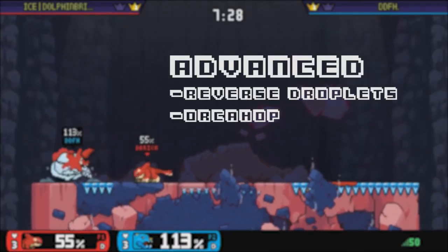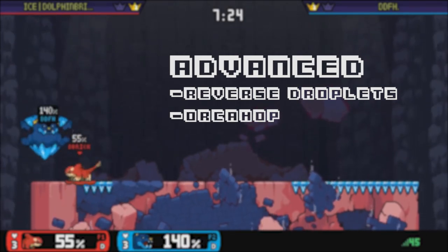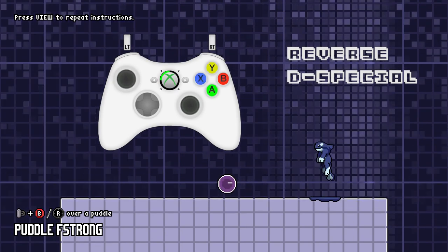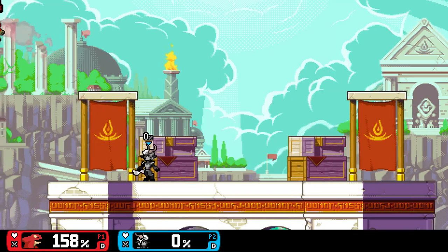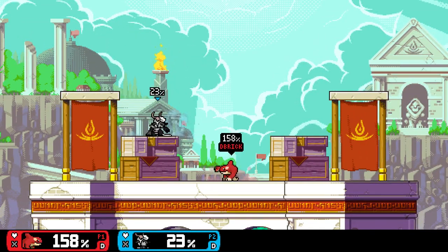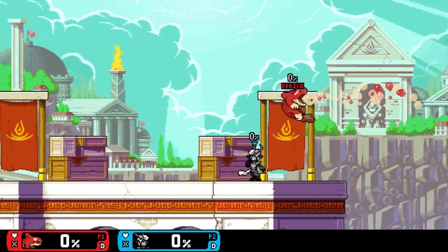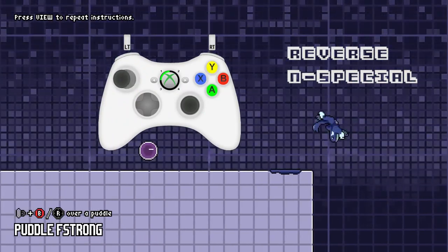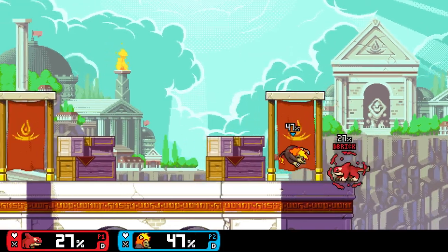Here we find the more niche techniques, which can be used to great success in a pinch, but they have tougher inputs and should not be spammed. Orkane has two ways of B-reversing for additional recovery mixups. The first is down B — if you get knocked off stage at a high angle, you can reverse Droplet and use Bubbles to propel you back to stage without wasting your air dodge or double jump. The second mixup is using neutral B: use the Droplet to interrupt their edgeguard timing, and use Bubbles to cover your landing.